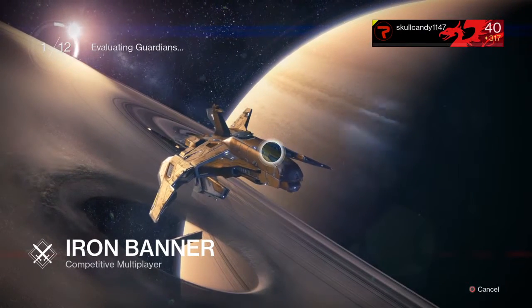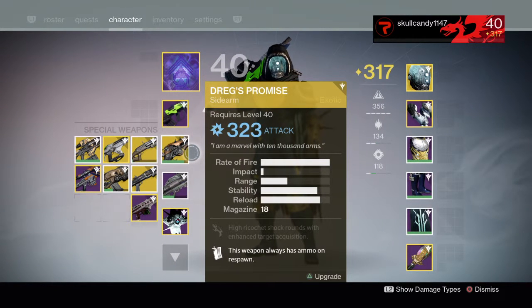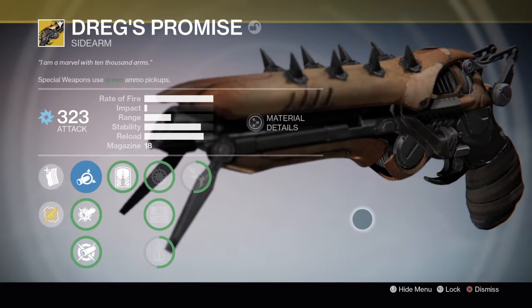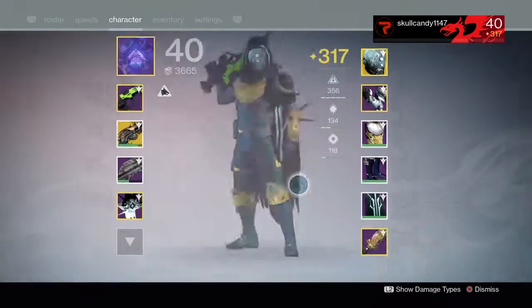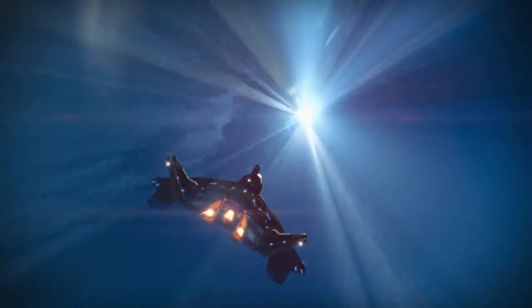Hey guys, welcome back to another video. Today we're doing something different — we're doing an exotic weapon review. We're doing Dreg's Promise. It says 'three two three, I'm a marvel with ten thousand arms.' I haven't fully upgraded it yet, so later I may do another review when it's fully upgraded. This is the weapon model — it's pretty nice. It's a sidearm and it got introduced in the House of Wolves update, but I never got it.